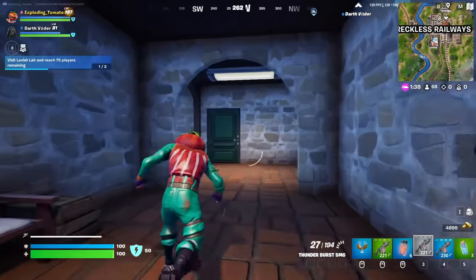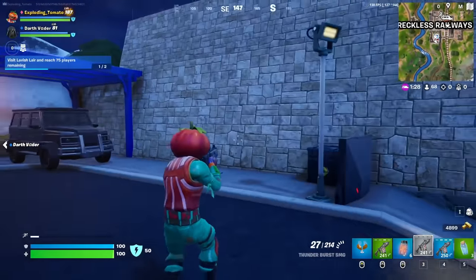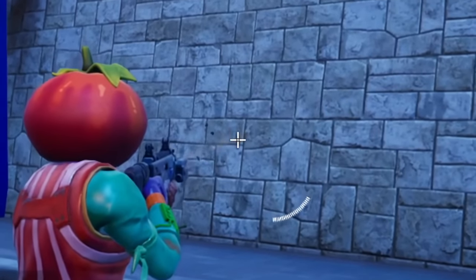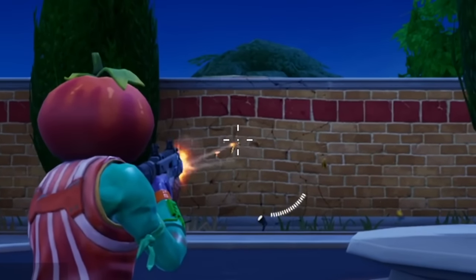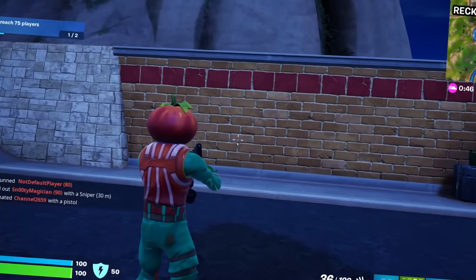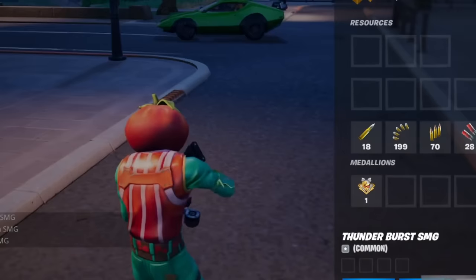One of the worst parts about the Thunderburst is the insane recoil. Now guess what? We don't have any of that. So this is a gray burst — if I just shoot it, the recoil is not great. Now look at this: those bullets are so much closer. It shows even more at medium range. It looks like the improved one has about half the recoil as the original. But how does it actually compete with actual players? Let's find out.